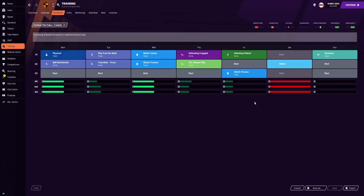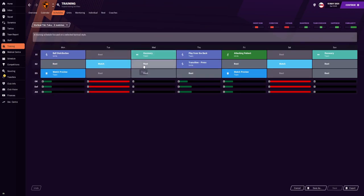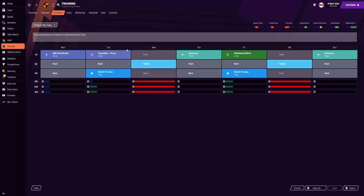For the training schedules, I didn't actually use one of my own — I used the preset, specifically the vertical tiki-taka preset. For a one-match week: Monday is physical and ball distribution, Tuesday is play out from the back and transitional press, Wednesday is match tactics and match practice, Thursday is defending and attacking shadow, Friday is attacking patient, Saturday is the match, and Sunday is recovery. When you have two matches during the week, you use the vertical tiki-taka two-matches preset. Monday is ball distribution. If the match is Tuesday, you have it Tuesday; if Wednesday, you drag transitional press before the Wednesday match. After each match, make sure you have a recovery day, then attacking patient before the next Saturday match, and recovery again on Sunday.